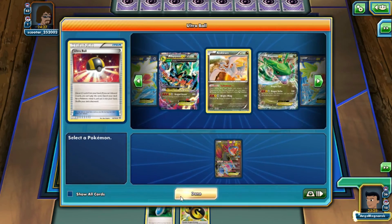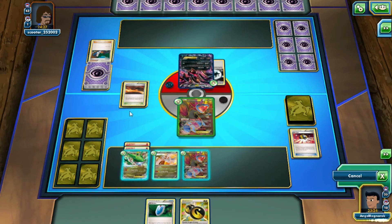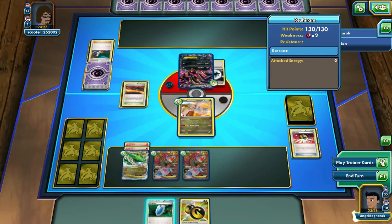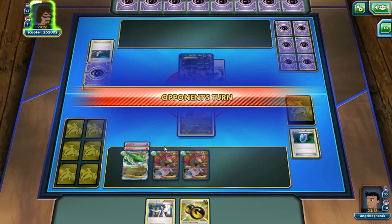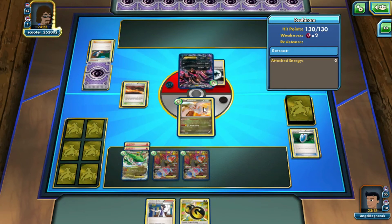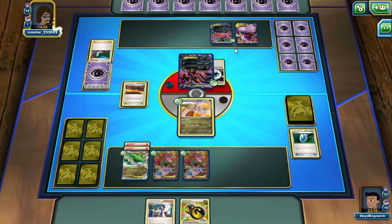Put out Reshiram, then Sycamore — and that's it for that turn. I should have attached the Dragon Energy and then Turbo Blazed the Fire, but forgive me — it's pretty late and there was a massive thunderstorm outside that knocked the power off for a while. I'm really tired and making some misplays. That's three EXes set up now — good position to complete the game here.